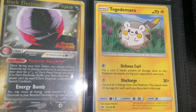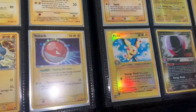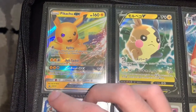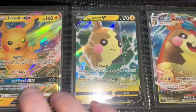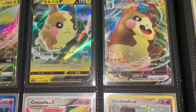Here you have Togedemaru, a common card — I just love Togedemaru a lot, so that's why I have it sleeved up. Pikachu GX from the Black Star Promo with Eevee. Morpeko V Japanese, and also another Japanese Morpeko VMAX card — two pretty cool cards.